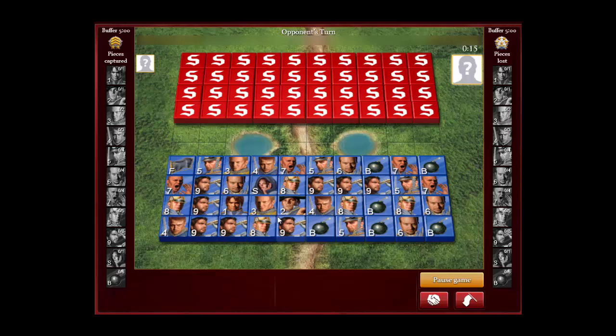Hey everybody, Debbie here with another Stratego game analysis. In this game I'm going to have another Marshall Blitzer blitzing on the side, but this time they're going to blitz on my flag side. This Marshall Blitzer is a Platinum Marshall player and one of the best players at stratego.com. Let's see how the game goes — it's going to be a quick video but we can learn something from it.